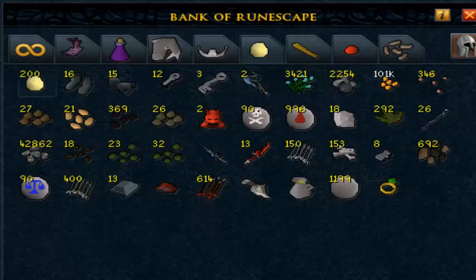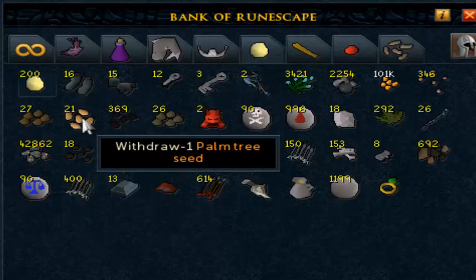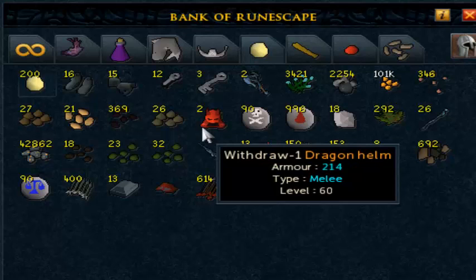It looks pretty epic, I really like the tab, it's really good. Check it out — 101k polypore spores, that's pretty incredible. I also got a lot of mushroom stuff: 42k Ganodermic Flakes, 21 palm seeds, 26 magic seeds, 27 yew seeds, and the epic, fantastic, two dragon meds.